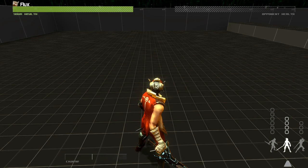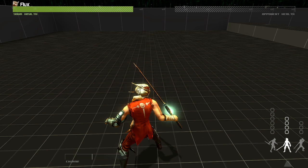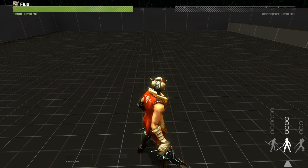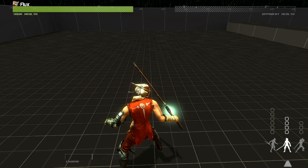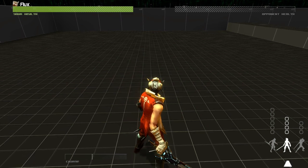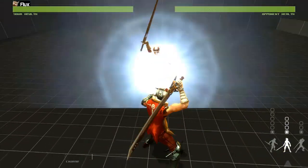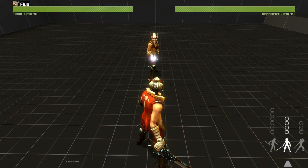Blocks in Blade Symphony work the same way as attacks. There are three block directions, and they also are color-coded. To successfully block an attacker, you have to match the color of the attack. For example, forward blocks will perfectly block a forward attack.